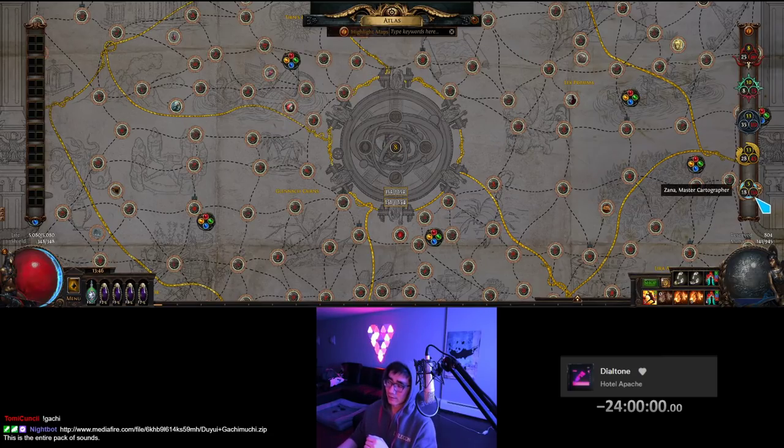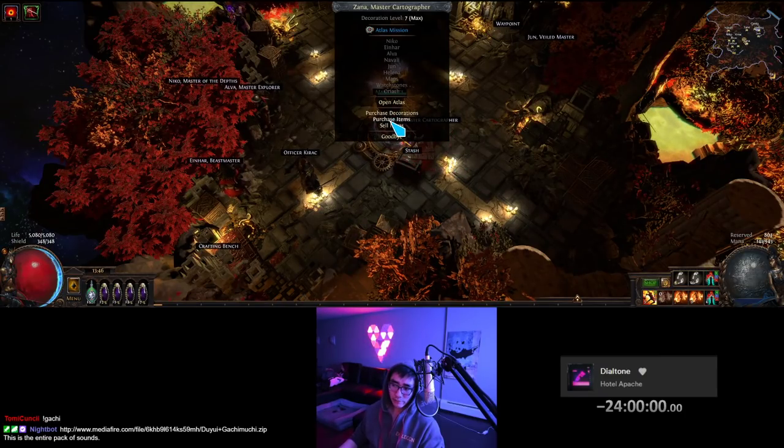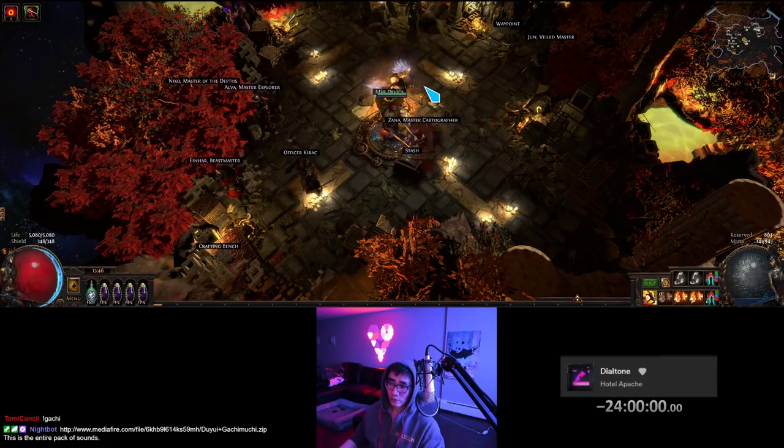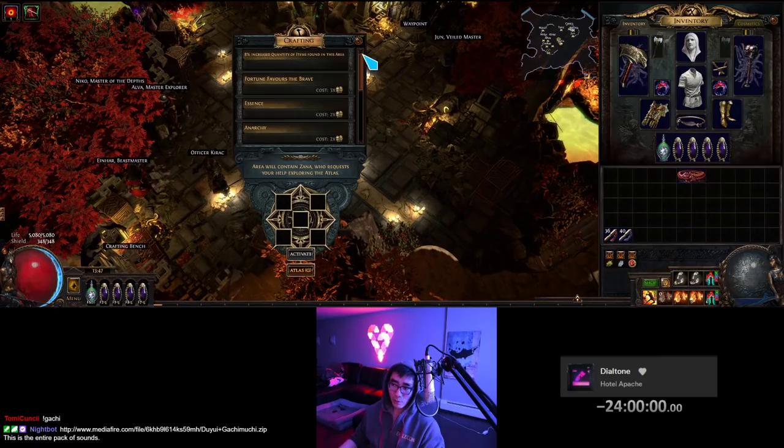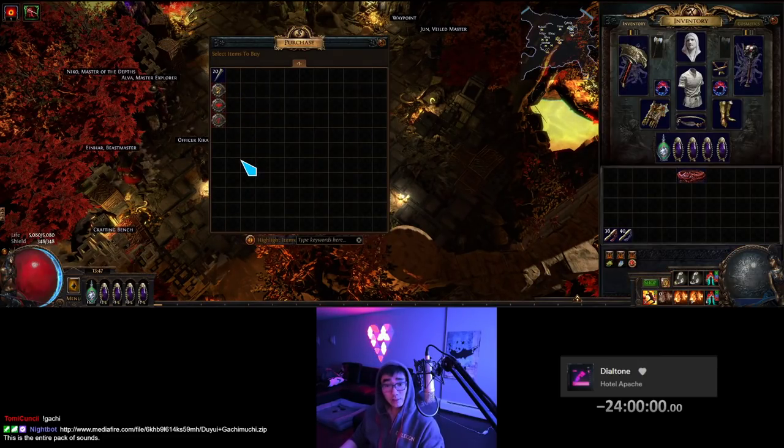You can also find Cortexes from the Master Mission if you encounter Zana, or by loading up Atlas missions. The way that works: when you talk to her, click on Atlas Mission, put in a map and activate. Once the first portal opens, you can talk to her and click on Purchase Items — this will refresh the moment the map opens. You do not have to finish the mission or even talk to her inside the map. So check for synthesis maps there. Shaper Guardian maps are at least 30 to 40C, and fragments are like 40 to 50C plus, so definitely check your Zana missions.